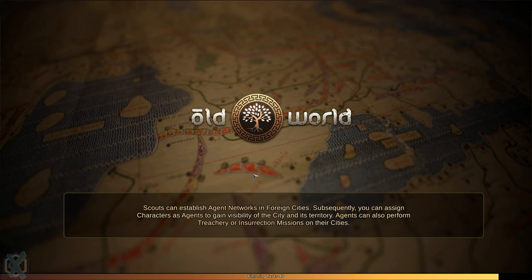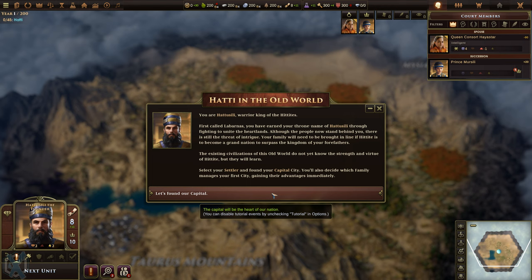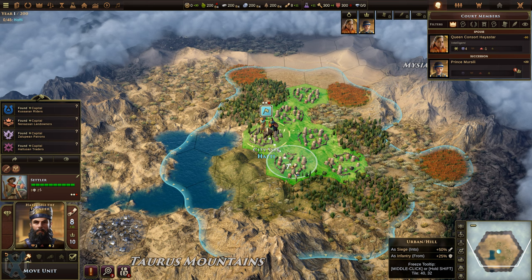You guys can hear it - the music is amazing in this game, just fantastic. I've played it a few times but not since its Epic release, which is insane. So we're going to see a lot of really cool things. You are Hattasuli, warrior king of the Hittites. First called Labranas, you have earned your throne name of Hattasuli through fighting to unite the heartlands. Although the people now stand behind you, there is still the threat of intrigue. Select your settler - okay, we already know how that goes.